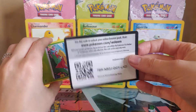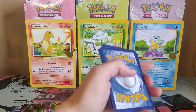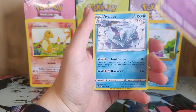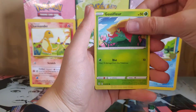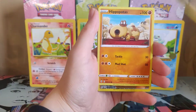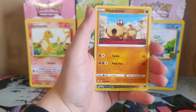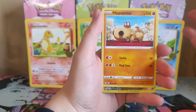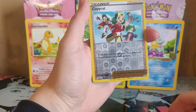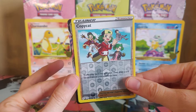Let's take a look. We have the Coal here — one, two, three. So we have the Boltund, the Ribombee, Avalugg, Gossifleur, Fletchling, Fletchling, Scraggy, the Hippopotas — seriously this is literally a hippopotamus, it's called Hippopotas — the Timple, the Copycat. I see something, I see something.